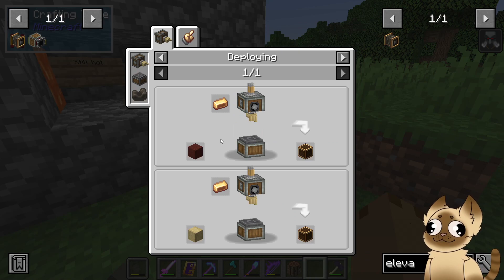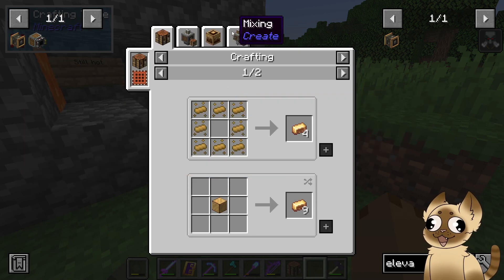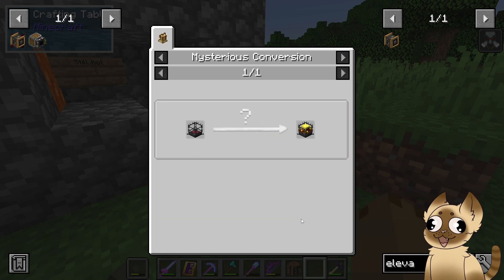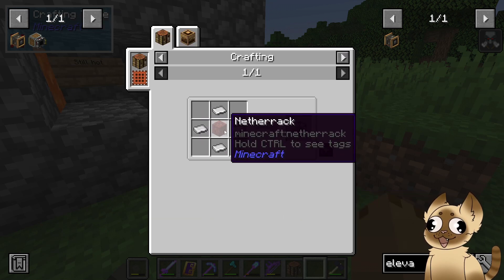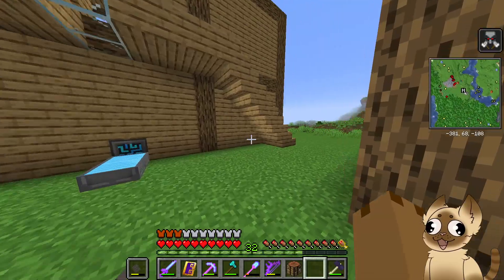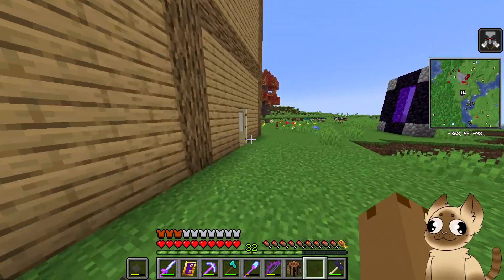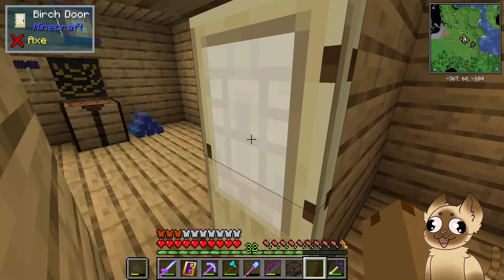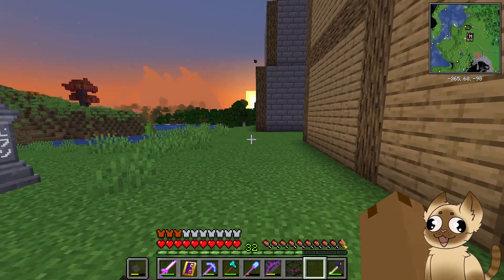In order to do that, we need a brass casing, which means we need brass. And the only way to get brass is via mixing it with a blaze burner. So we need a blaze burner. In order to get a blaze burner, we need netherrack and four iron sheets. So let's just grab four iron sheets real quick. And now we have a blaze burner — an empty blaze burner.